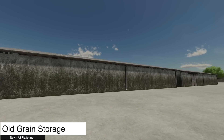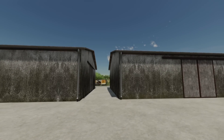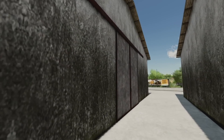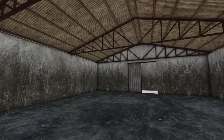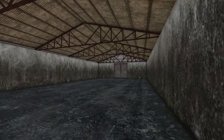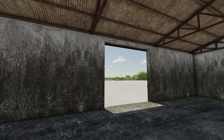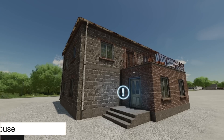Next up we have the Old Grain Storage. There are two versions — one has a single door on the end, and the second version adds a door on the very end plus one on the side. The concrete-on-concrete look can mess with your head a little. Easy to find under Buildings then Sheds.